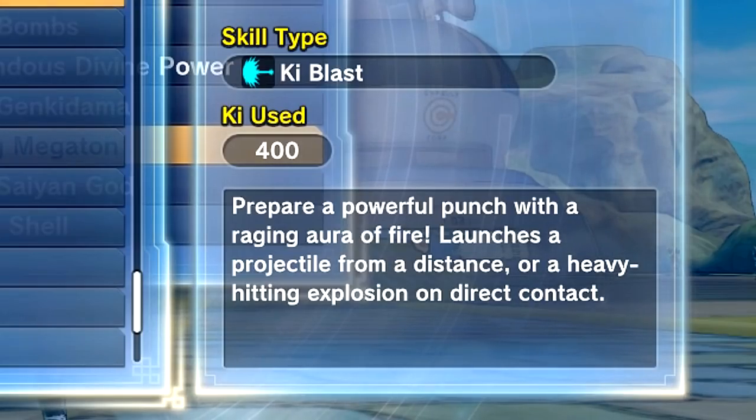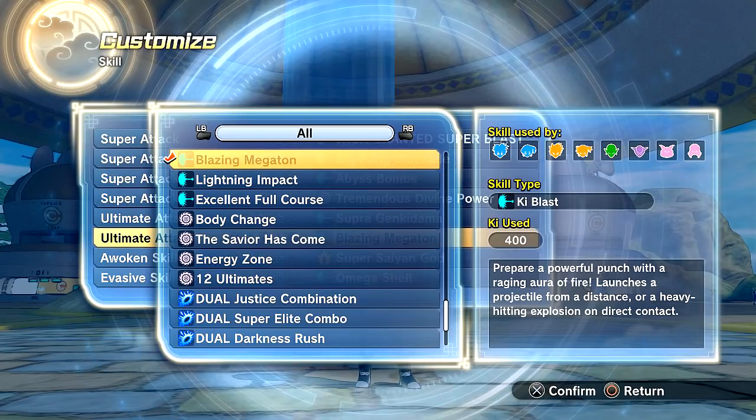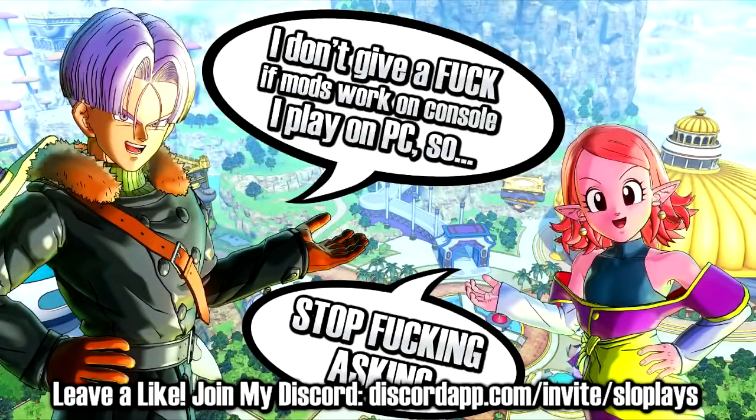Big shoutouts to Raze for creating this one — it leaves the stage with permanent stage damage, which is so cool. This is just added to it. I have some other skills on here that even if this one doesn't work, we can still see some big stage damage. Basically, it says it's going to prepare a powerful punch with a raging aura of fire and launches a projectile from a distance, or a heavy-hitting explosion on direct contact. It's fully custom animated with two versions — a projectile from afar, kind of like Hit's purple blast ray thing, or direct contact which blows them up.